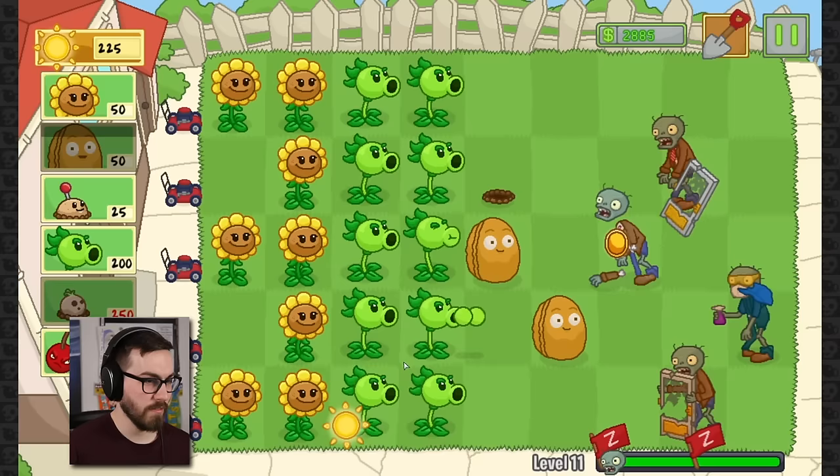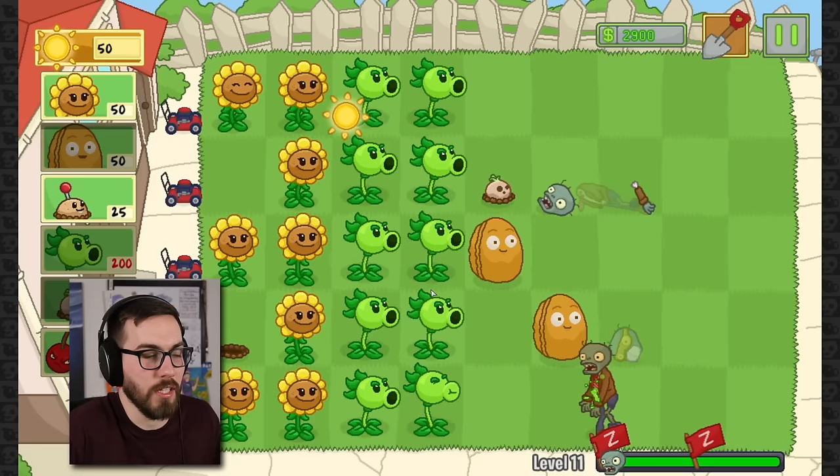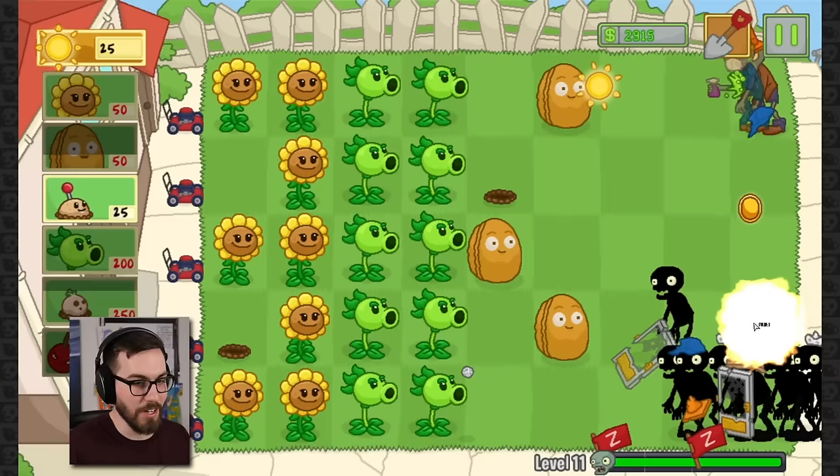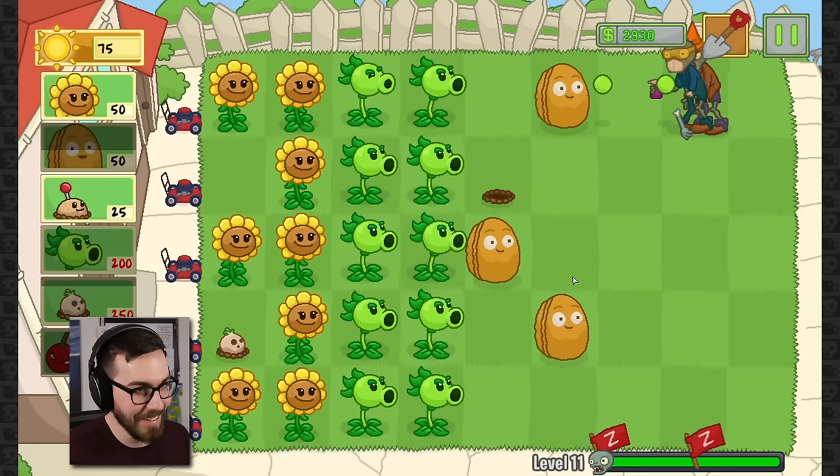I shouldn't have deleted my sunflowers so quickly. We'll see if the bowling balls can do something. They do a little damage, I suppose. I definitely want to blow some stuff up right now. That's a lot of zombies down there, way too many zombies. It's a good thing cherry bombs exist. It's a good thing they're not some sort of premium power-up ability boost thing.